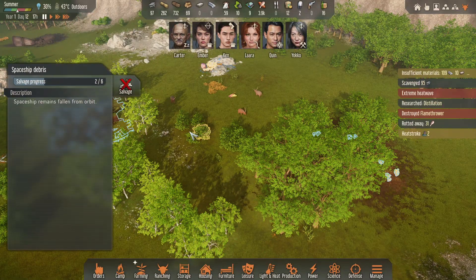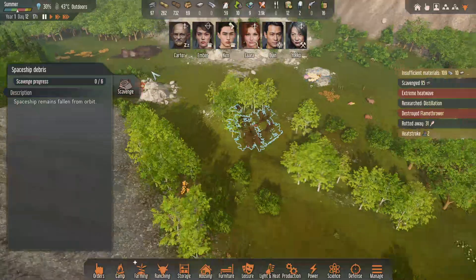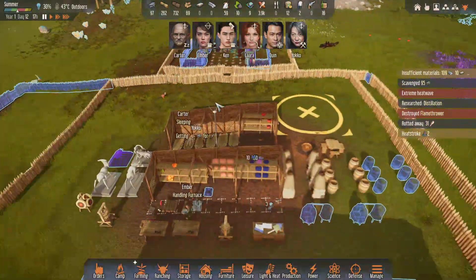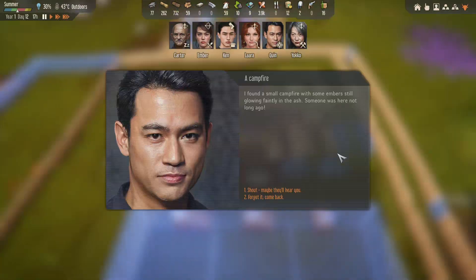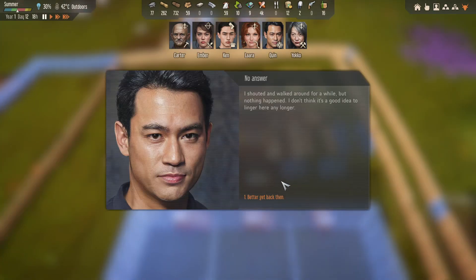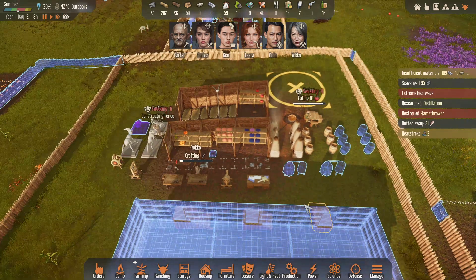Ken is just salvaging scrap. Look at how far away the next debris is, so I have to send him on expedition very, very soon. I reloaded the game 5 times and it's still the same result. So I think it's just a big waste of time to send him on expedition on the thick smoke. Carter is building the fence.